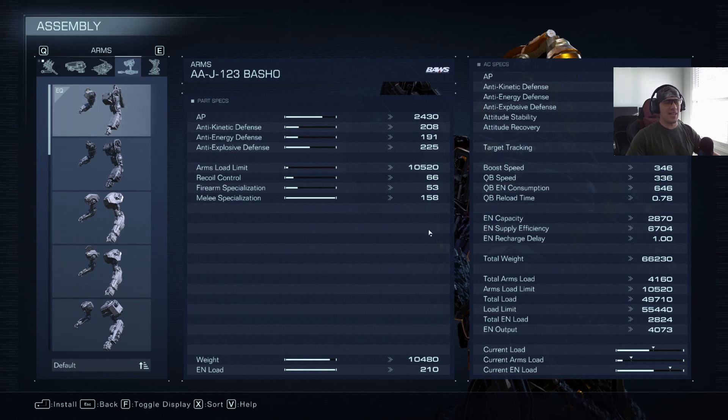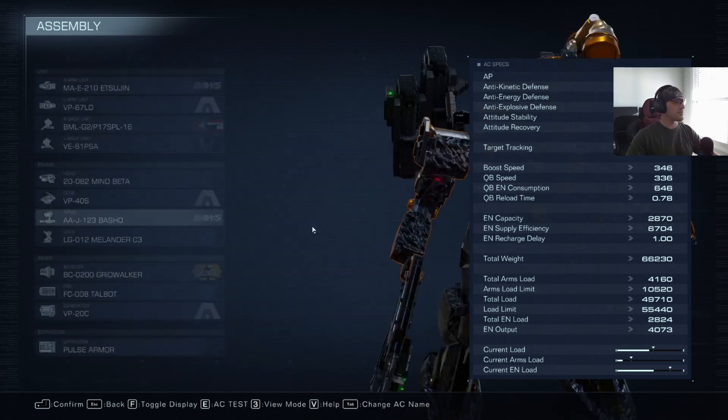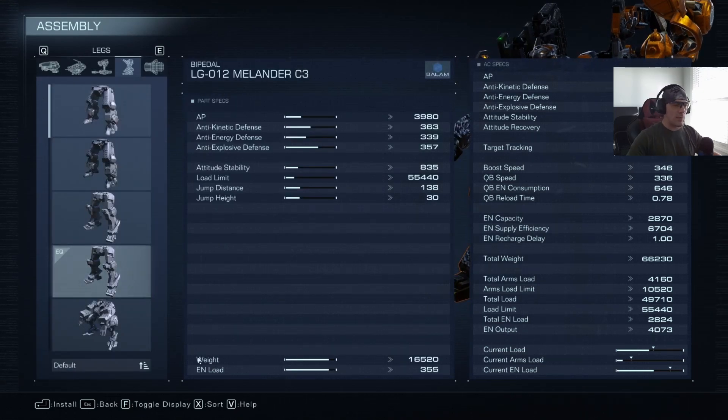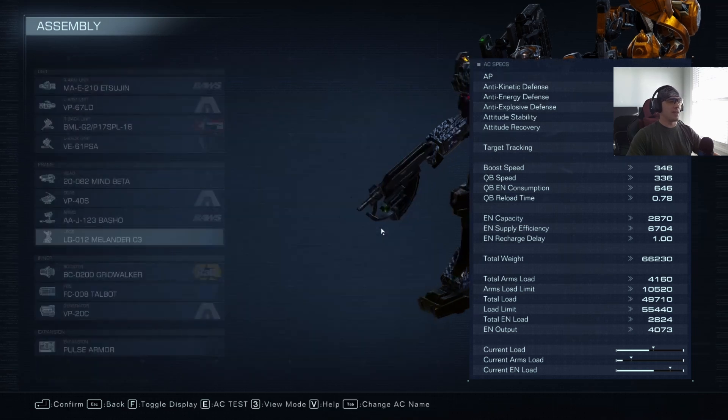Melander C3 legs — statistically speaking, my favorite legs in the game. I love these things. Weight, EN load, stability, defenses — it's got it all. The one thing I wish they'd improve is the energy defense; it's a little low. I'd like to see it around 345 or 350 to bump it up. But that AP being almost 4K is nothing to scoff at.